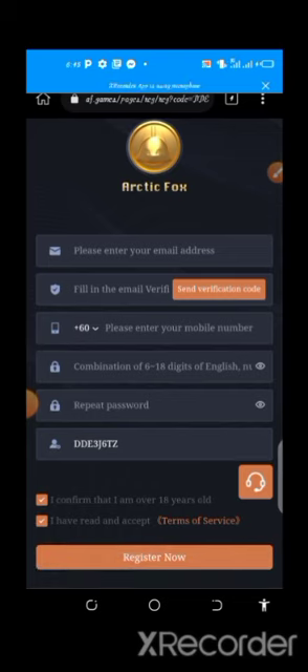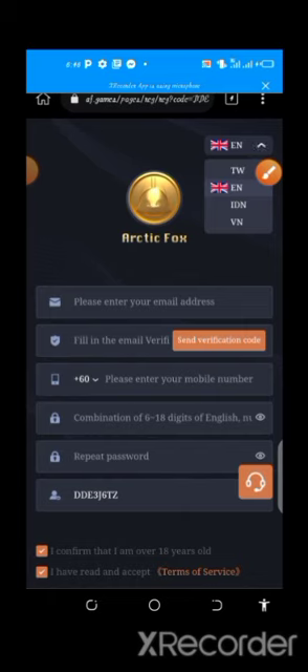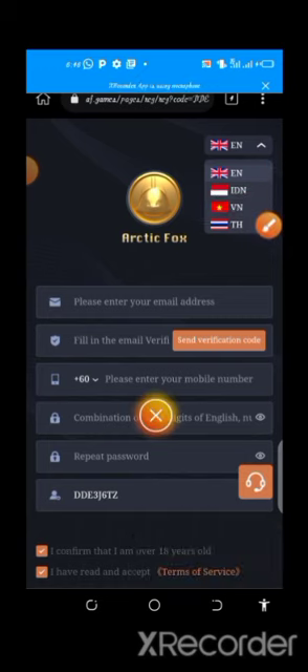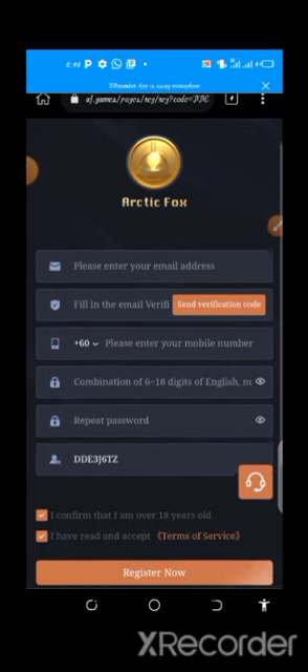This is actually a Vietnam-managed platform, so the language might not be familiar to you. I'll show you how to change the language. Click here if it's showing a different language — the default is Vietnamese. There's an option for English which is the first one, and when you select English the language will reflect immediately.